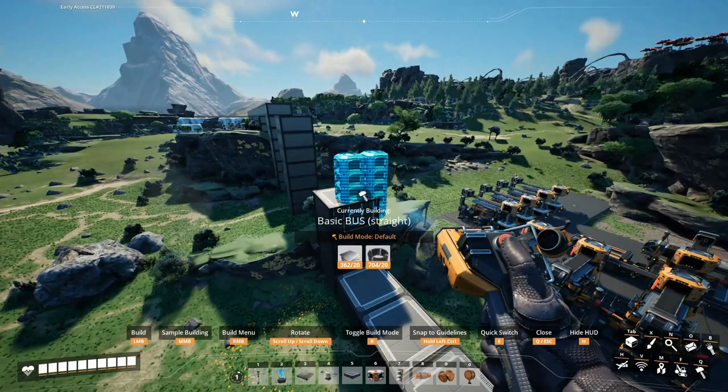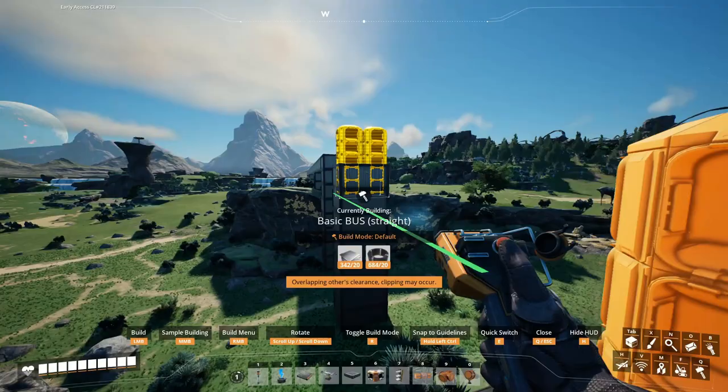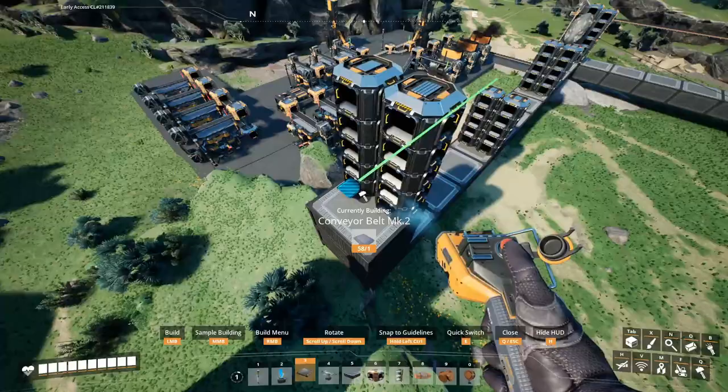Specifically, it makes creating turns for your bus a lot easier, since you can pre-align everything. All you need to do is build them up. It's worth noting that a bus can be pretty resource intensive in the early game, so you might want to build some additional machines producing plates and screws and everything else that you need for your bus.